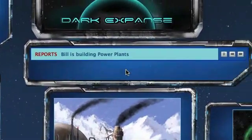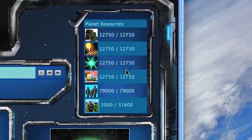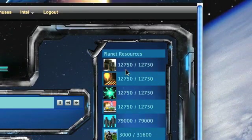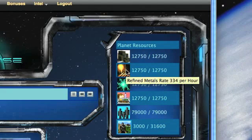To see how many resources you have available, on the right hand side of the page are the planetary resources. There's the maximum on the right, and on the left your current resources available. If you want to see what your resource generation rate is, you can mouse over one of the icons — for example, refined metals here is generating at 334 units per hour.